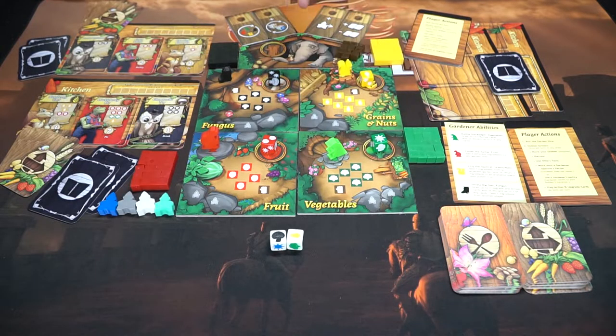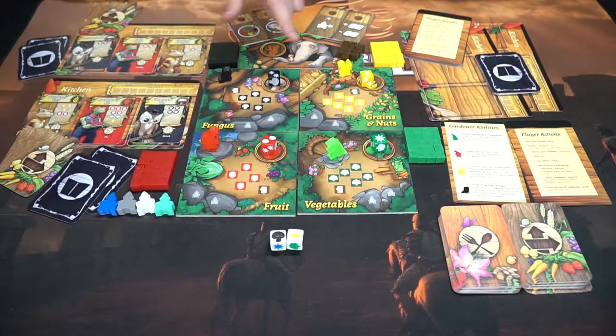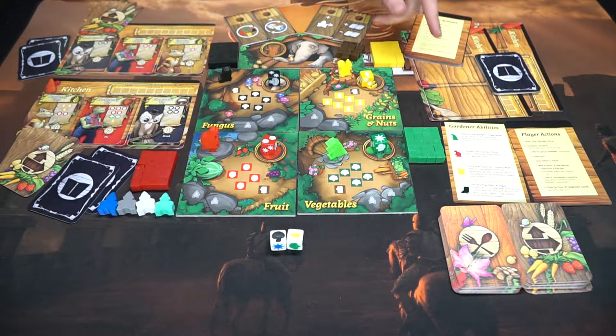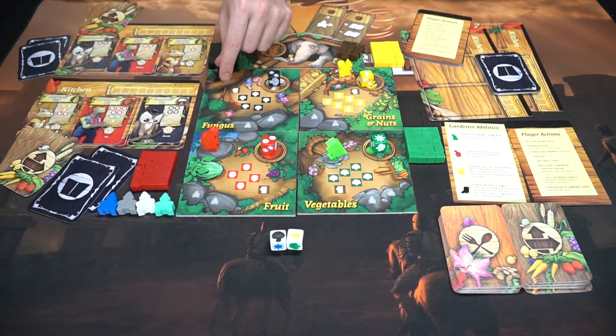There are also cubes — some type of wooden food meeples — for each of the different areas, which will be placed on your player boards throughout the game as you gather resources and utilize character abilities. The elephant has some nice things in store for us; we can utilize these when we give him wood and turn these over. They have a front and a back with player actions and gardener abilities that we can utilize throughout the game, making these characters move around to assist us in gathering what we need.